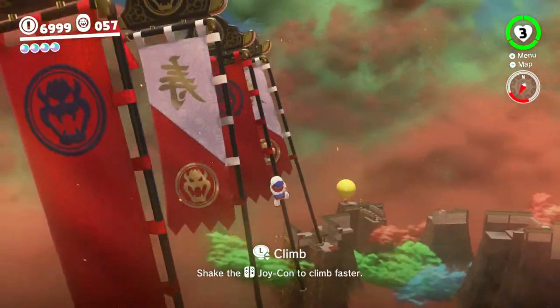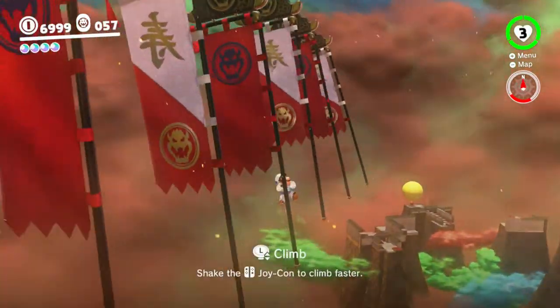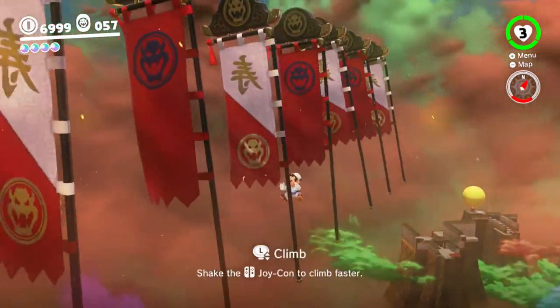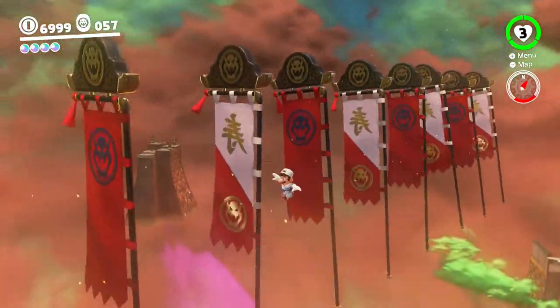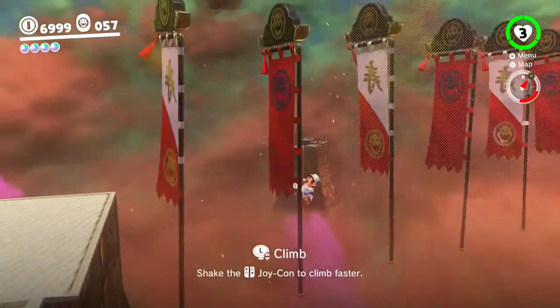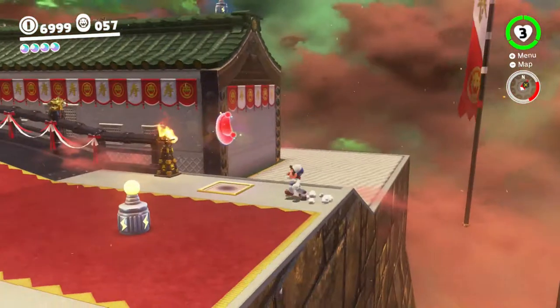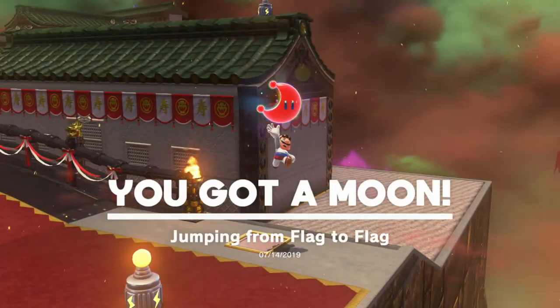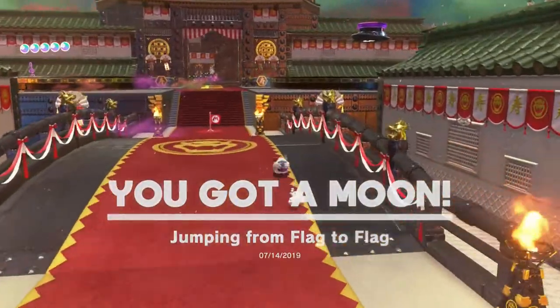There's a lot of movement going on here. I'm just kind of jumping — not touching the analog stick while jumping. Oh, the banner got in the way of my face — that's why I couldn't turn. I could turn the other direction, but the banner will be in my way again. Jumping from flag to flag is done.